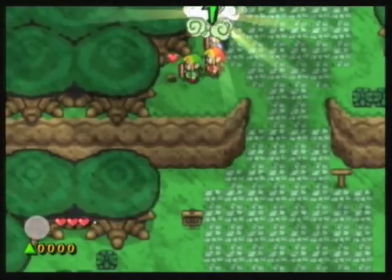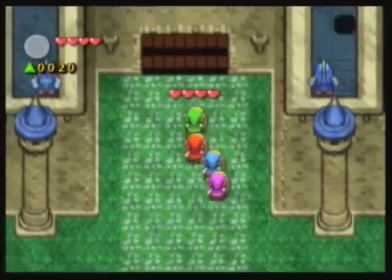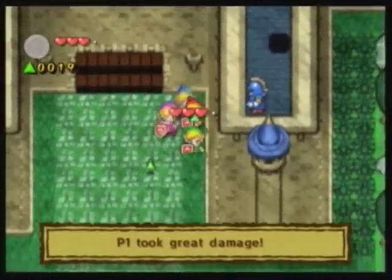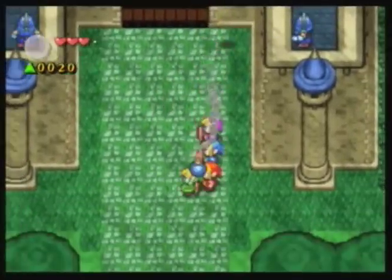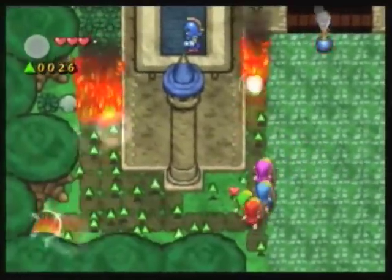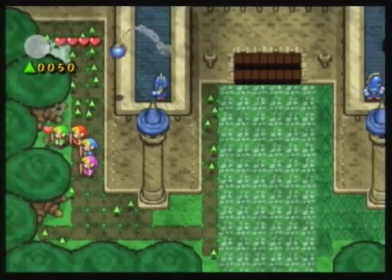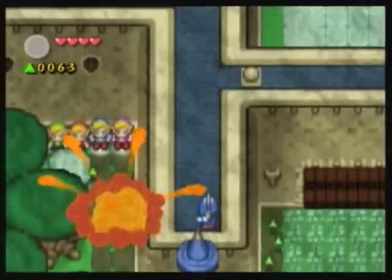Alright, so this is Hyrule Castle. Well, not exactly Hyrule Castle yet — this is Hyrule Castle. And that guy just threw a bomb at me. What a jerk. I'll remember this. Anyways, use these bombs to actually burn these fields and you'll get quite a few force gems. There are quite a few force gems in this course, too — nothing like what will happen in the Cave of No Return.